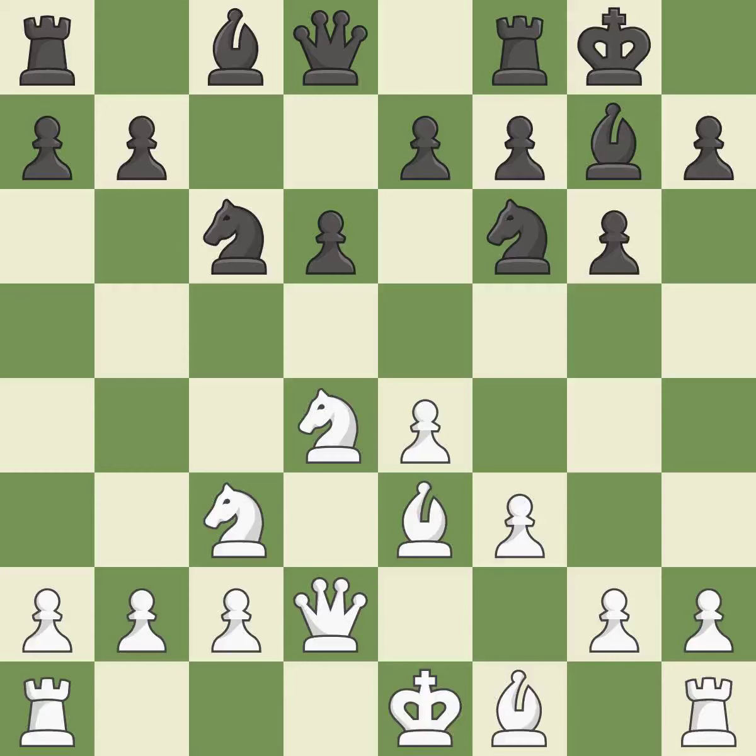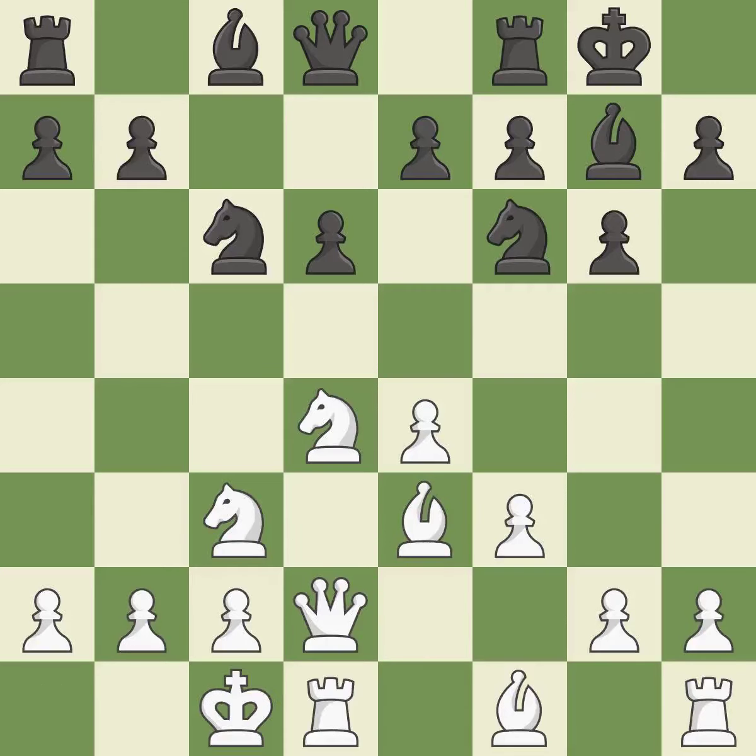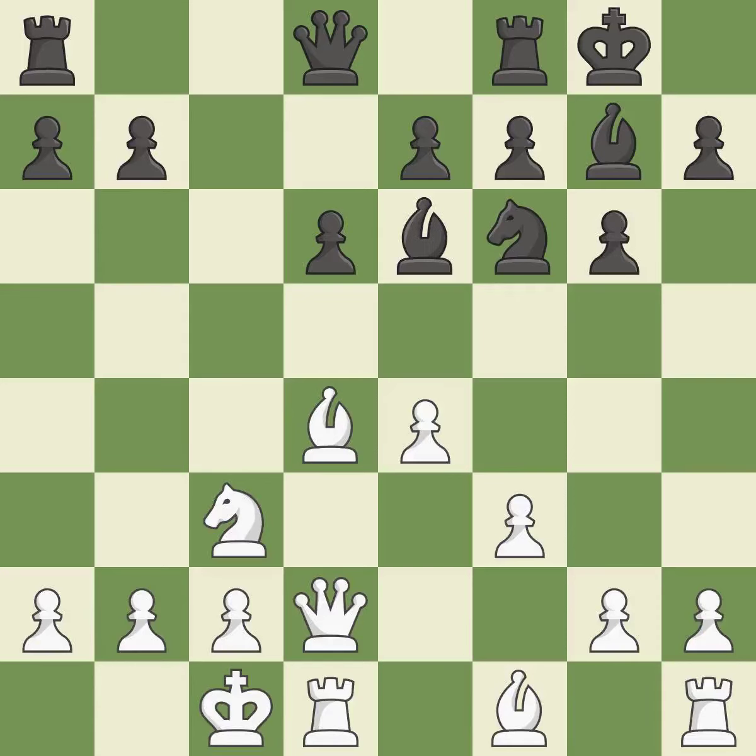Nc6 develops the knight, attacks the knight on d4, and controls the e5 square. Queenside castling gets the king out of the center, activates the rook, and seeks to start an attack on the kingside. Nxd4 exchanges black's c6 knight for white's centralized knight. Bxd4 recaptures the knight and puts the bishop on a powerful diagonal. B6 develops the bishop toward the center and controls the e2-g8 diagonal — it is the last book move.